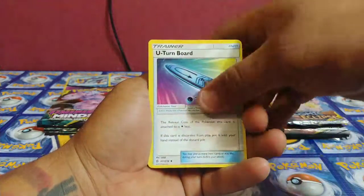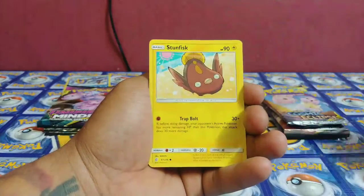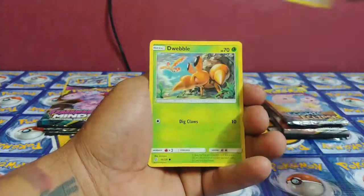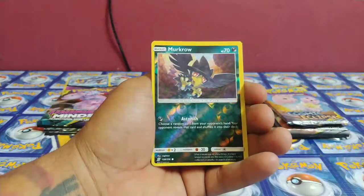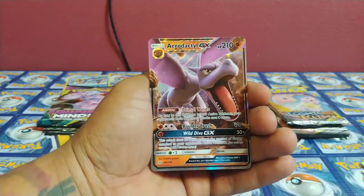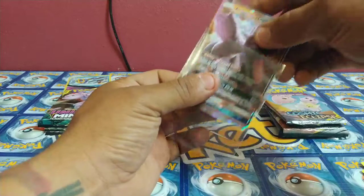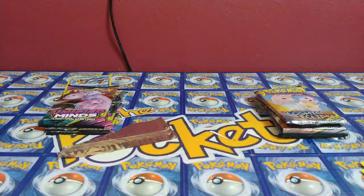We got some fire energy, U-Turn Board, Caracosta, Great Potion, Stun Fist, Gible, Licktung, Dwebble, Mona, Murkrow, and Aerodactyl GX! We got our first GX for this video. Of course the centering is not perfect, but it's still a very nice looking card — a very nostalgic Pokémon right there.